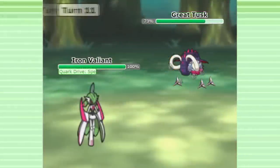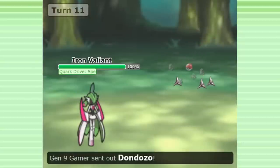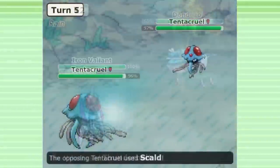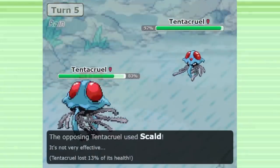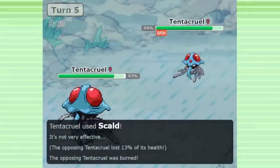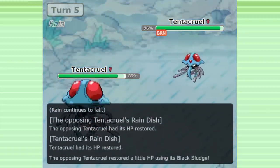However, in Gen 9 OU at the moment, not only is the pool of Pokemon available pretty limited, the move pools of many Pokemon have been significantly restricted. Scald was formerly one of the most popular moves in the game, and an example of a common move with a very powerful secondary effect — a 30% burn chance. But in Gen 9, nothing gets Scald anymore.